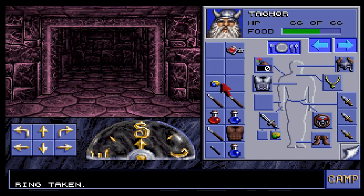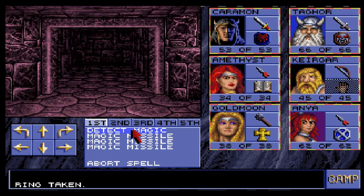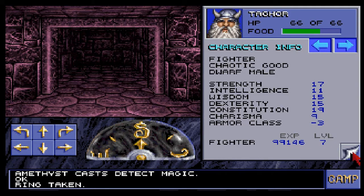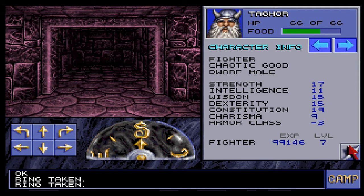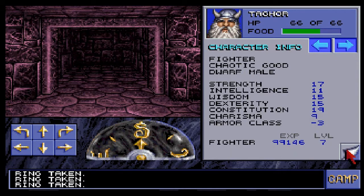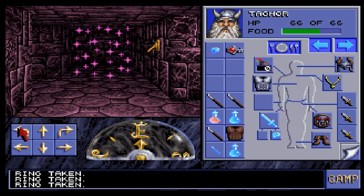I was able to get this one ring though — well, not the one ring, but you know. Detect magic. And it is magical. There's one of the classes — negative three. Seventeen, eleven, fifteen, fifteen, fifteen, nineteen, nine. No difference. Well, you might as well wear it. I suppose it can't hurt anything.